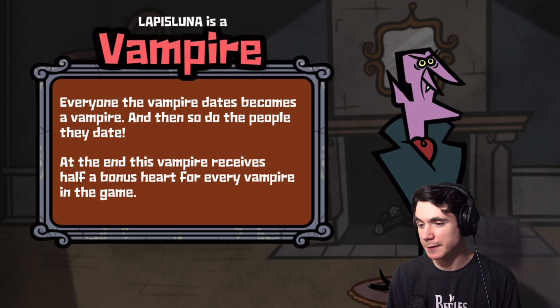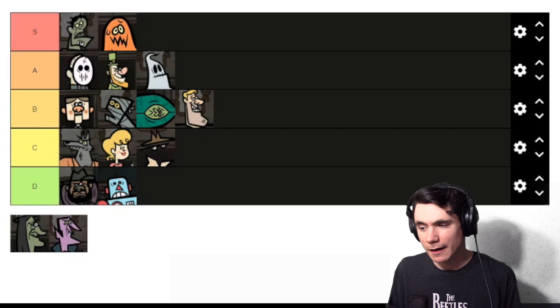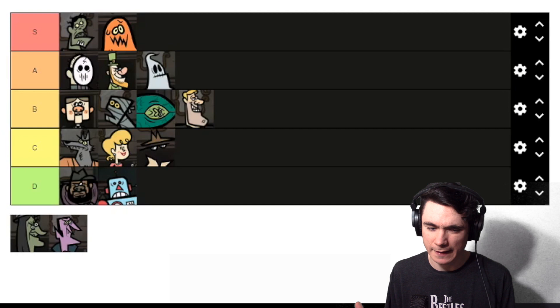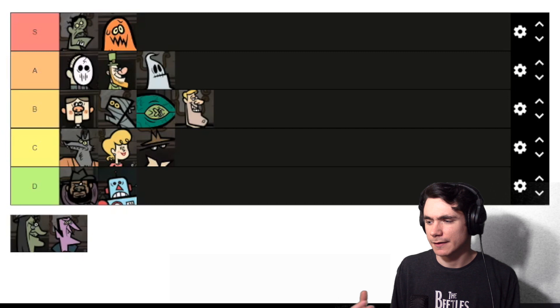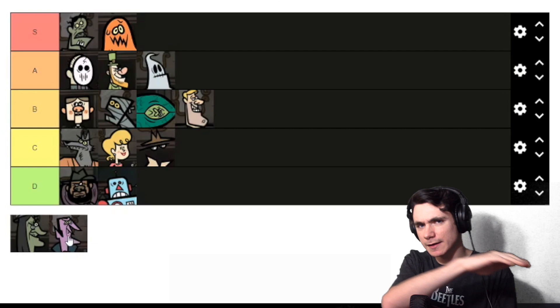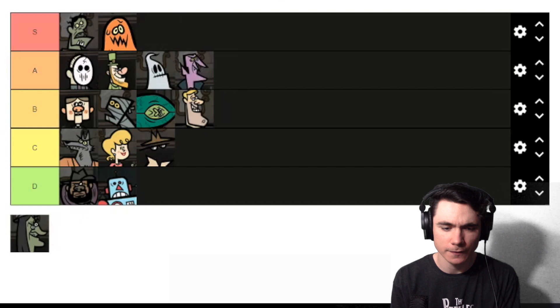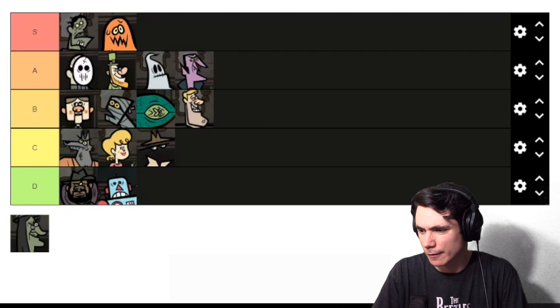Next up is the Vampire. Everyone the Vampire dates becomes a Vampire, and then so do the people they date. At the end, the original Vampire receives half a bonus heart for every Vampire in the game. The Vampire is kind of like a safer Mummy — if the Vampire infects everybody, there's no negative, just nothing but positive. The trade-off is he doesn't steal hearts, he just gets bonus hearts. It's more consistent than the Mummy because it's less risky. As long as you're dating widespread, it's not difficult to get everyone infected. I would put him in A tier.